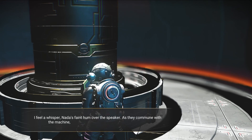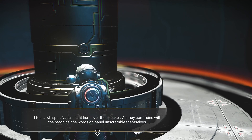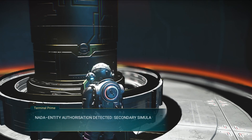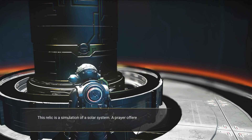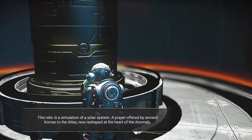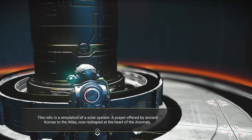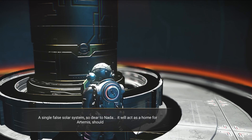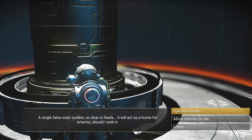'I hear a whisper, Nada's faint hum over the speaker as they commune with the machine. The words on the panel unscramble themselves — Nada entity authorization detected. The relic is a simulation of a solar system, a prayer offered by ancient Korvax to the Atlas, now reshaped at the heart of the anomaly. A single solar system so dear to Nada — it will act as a home for Artemis, should I wish it.'